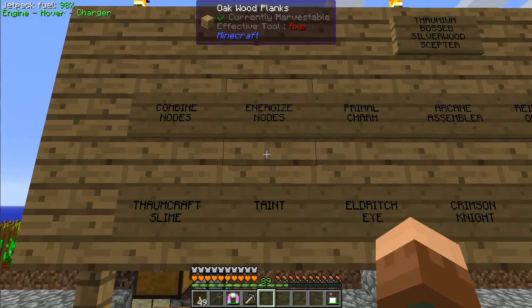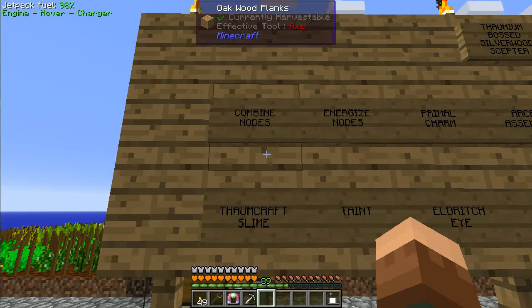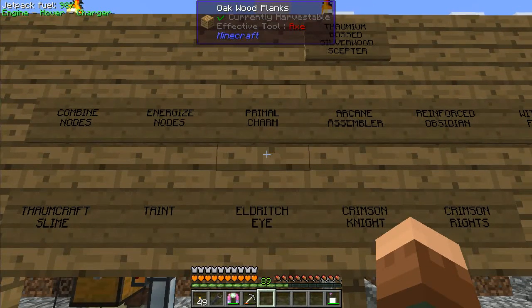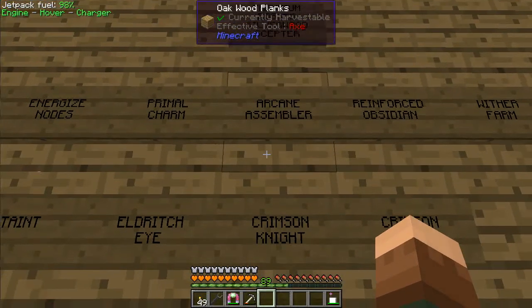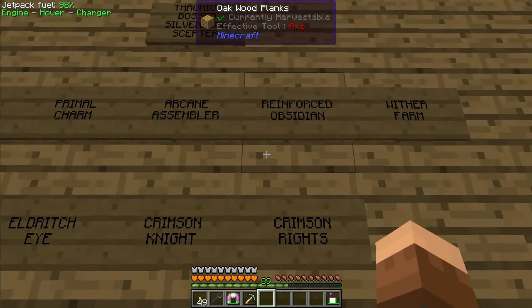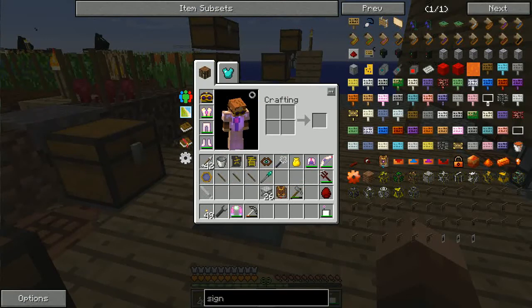I've laid out the next line of attack. First, I'm going to let those nodes downstairs combine into a master node, then work on energizing them and hooking them up to the ME system. With that I'll have enough vis to start making primal charms. With the primal charms I'll be able to make the Thaumian boss silverwood scepter, which is a prerequisite for making the arcane assembler — something I need to use the ME system to auto-craft Thaumcraft components. I need a lot of stuff to make reinforced obsidian, which I'll need to make the wither farm.